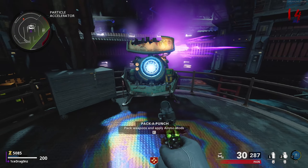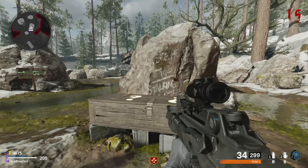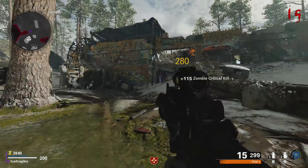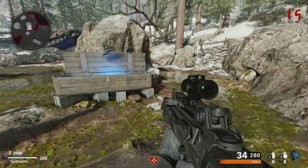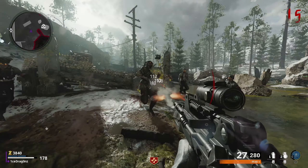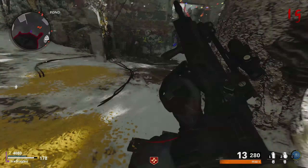Also, the ammo mods — you can choose exactly what ammo mod you want, just like the double pack-a-punch abilities in Black Ops 3 and Black Ops 4. You can have it permanently on your weapon and choose what you want for 2,000 points. That is how you pack-a-punch and turn on power inside of Die Machina.